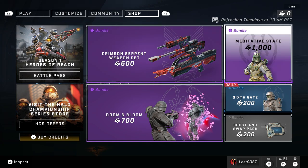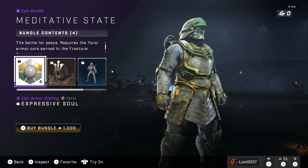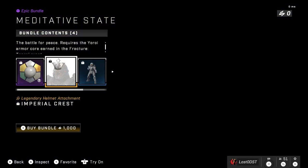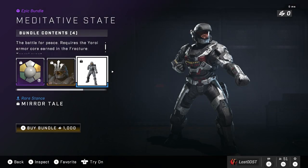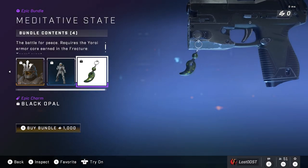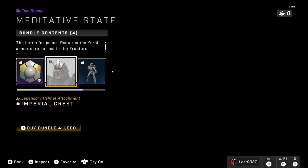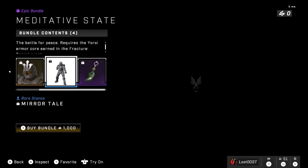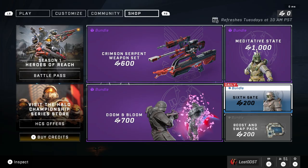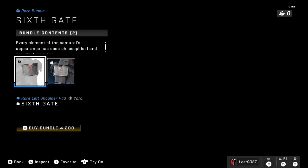The next bundle is Meditative State, which costs 1,000 credits. Pretty cool coating, a nice little helmet attachment, a stance called Mirror Tail which looks okay, and a weapon charm — not too bad, not too interesting. But for all four of these items, I don't think it's worth it. I think this one should be the one that costs 700 credits in my opinion.